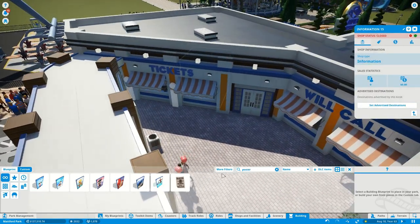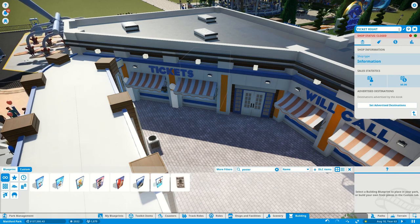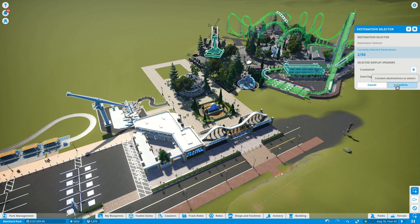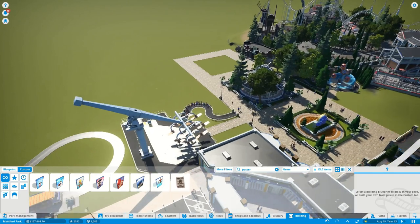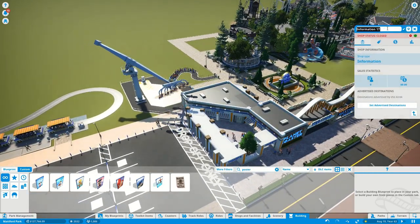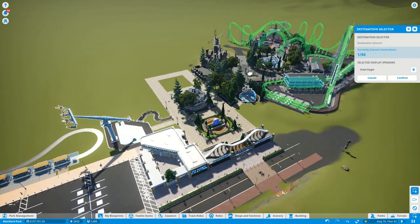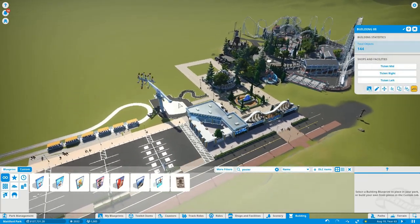Even though some kiosks aren't open yet, we still get them prepared for when they do open. We set the ticket destinations and make sure both priority pass rides are selected as advertisement destinations for each kiosk position — Ticket Right, Ticket Left, and Ticket Mid. That gets all the information kiosks configured with their proper names and destinations.